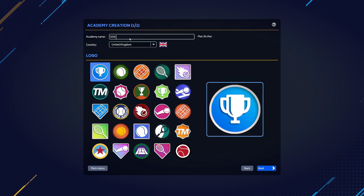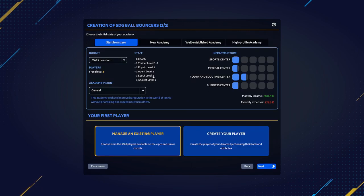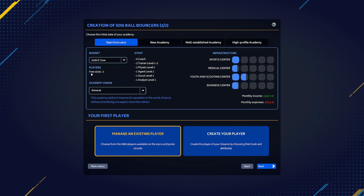We're going to be the SDG Ball Bouncers. We need to choose a little icon — maybe this one, this is definitely a bouncing ball. We can start from zero or have a well-established academy. We're going to start from zero and it defaults to 500K. We started at 10K and it was really tough, so I think we're going to say 100K — that will give us a little bit of leeway.